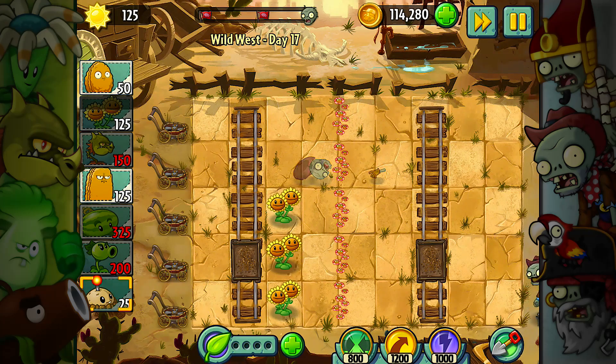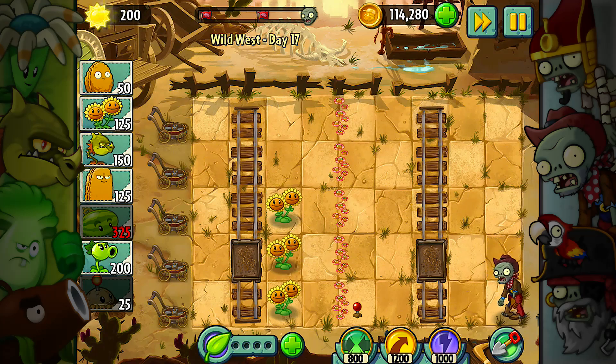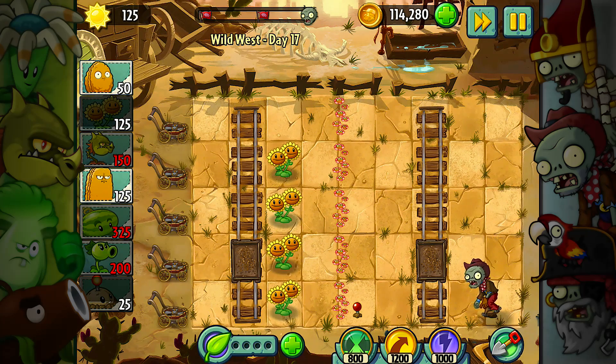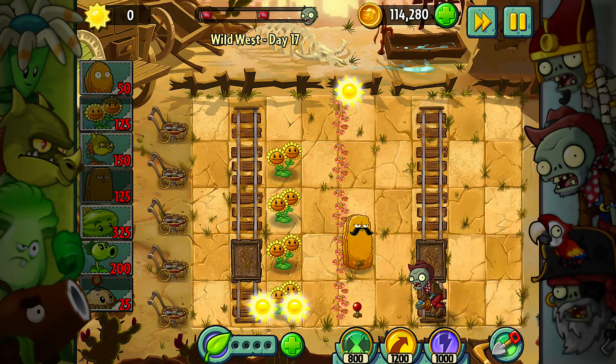I'm going to plant this down as soon as I see where this guy is coming from — there he is. I've got four of these down, that's really good. I need to start working on my defensive structures. I'm going to play risky and guess where the guy is going to come from.